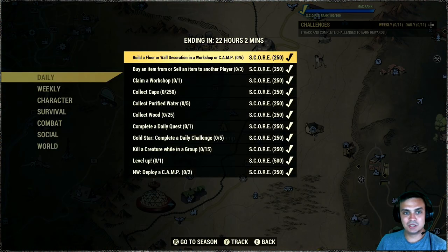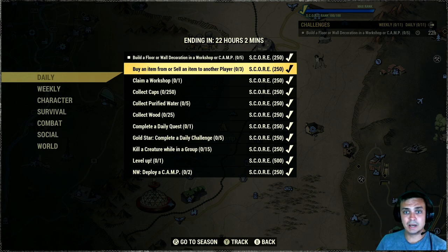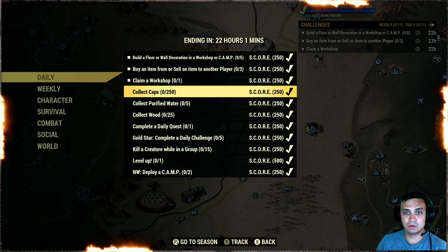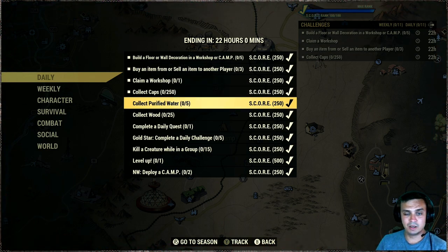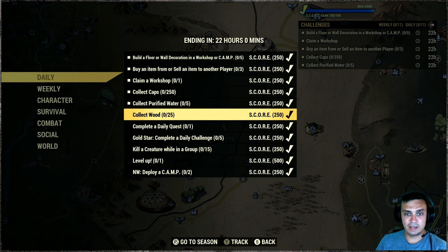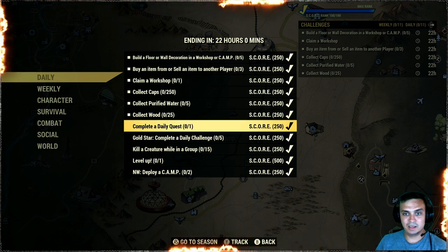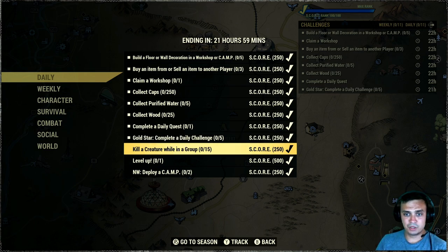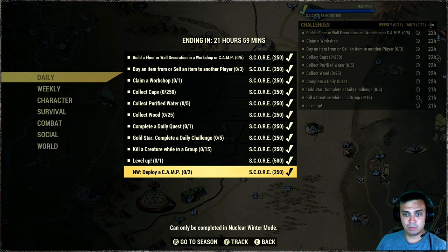For the challenges we got: build a floor or wall decoration in a workshop or camp; buy or sell an item from another player; claim a workshop; collect 250 caps; collect purified water; collect wood; complete a daily quest; gold star completes automatically; complete a daily challenge - basically five of these triggers it automatically; kill a creature while in a group; level up; and nuclear winter deploy a camp two times.